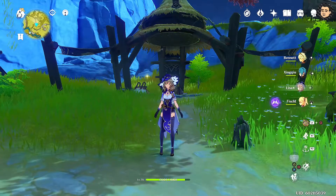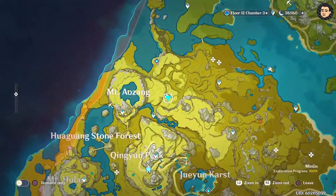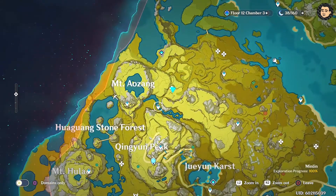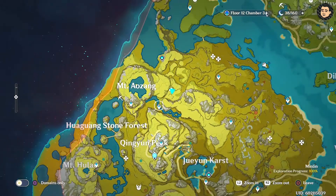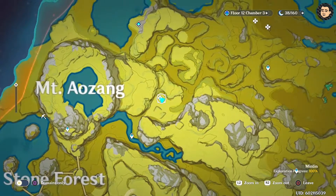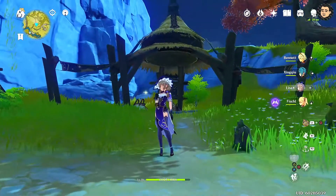And this is the last location. The sixth location is in Mount Azul. Just teleport here and then run towards that small thing up there, and you'll see this campsite. There you go.